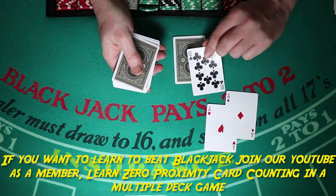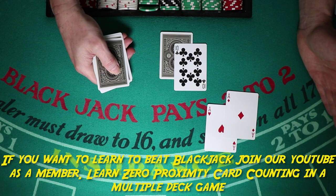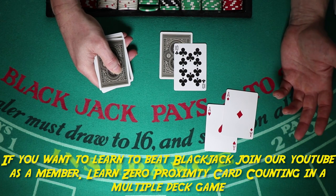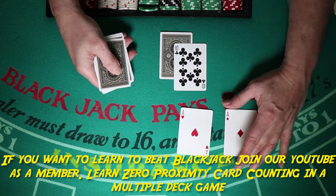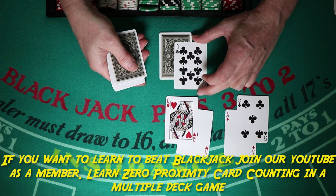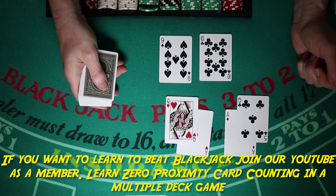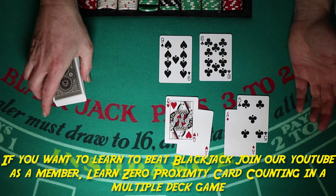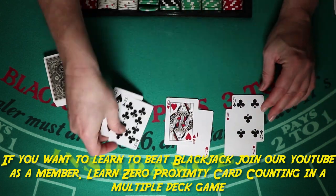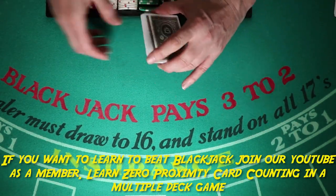A pair of aces — probably going to split them. We're at zero, but now we have three low cards. At that point count them all: minus three. Then the dealer's hand — minus two, minus three. We pushed. We started the round at zero; one, two, three, four high cards and one low card — now we're at minus three.